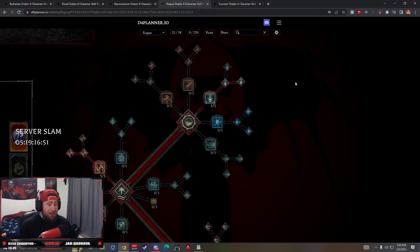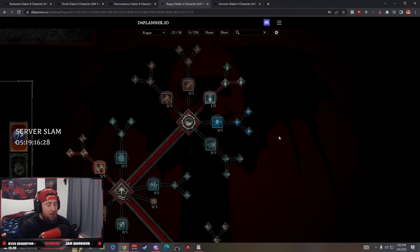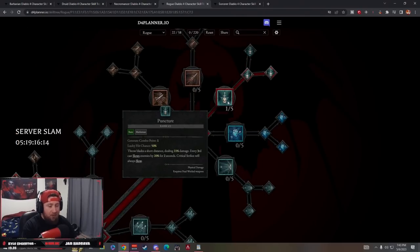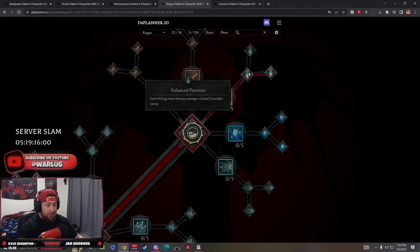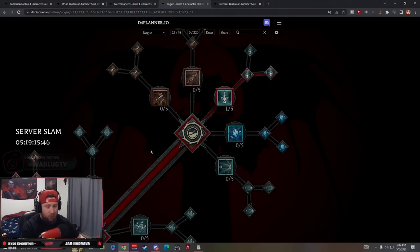Next is Rogue - probably the build I'll be playing. The balancing changes to imbuements having a longer cooldown hurts, but it doesn't change what was arguably the best build from the beta: Twisting Blades. Twisting Blades killed Ashava nine times in the previous beta by portaling back and forth. For our generator we're using Puncture - you throw a blade and every third hit slows enemies for two seconds. Enhanced Puncture gains two energy when it damages a crowd-controlled enemy. Fundamental Puncture throws three blades in a spread, and hitting with at least a second blade makes enemies vulnerable.